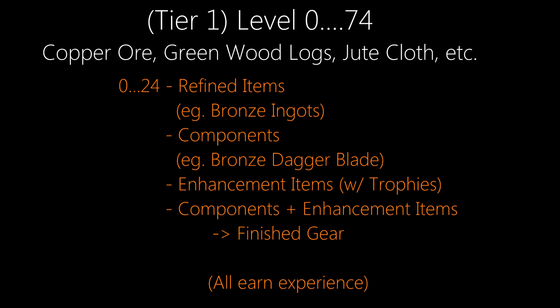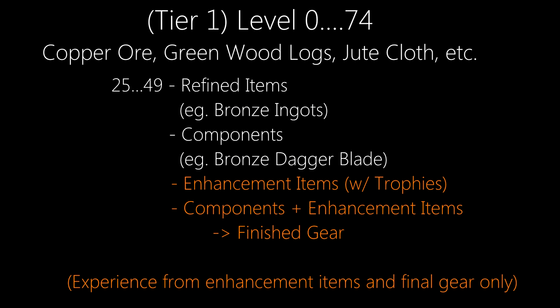From level 0 to 24, you'll be able to refine those raw materials, make components from your refined materials, make some enhancement items using trophies, and combine components with enhancement items to produce finished gear. During this time, pretty much anything you make will earn experience towards your discipline's next level. Once you hit level 25 and through to level 49, you will earn little to no experience from refining raw materials and making components. Instead, you'll get new recipes for enhancement items that you will then combine with the same components you've been using in order to create higher level gear. And then from level 50 through to 74, you're still using the same raw materials and components, but you're given yet another tier of enhancement items to make even higher level gear.